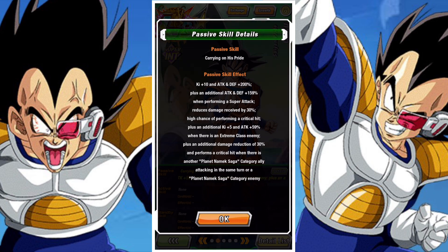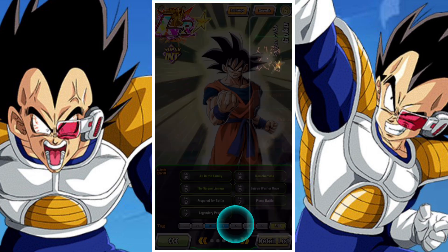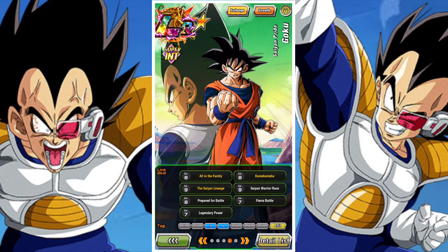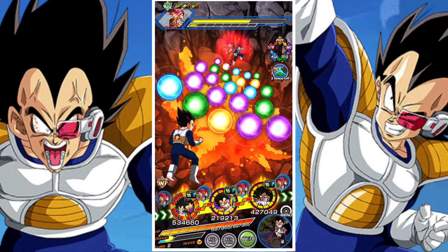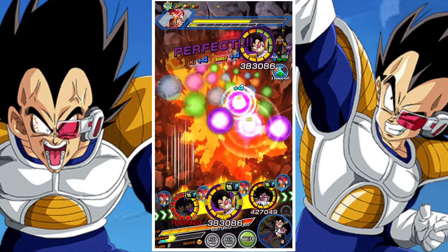The big issue with this unit is that if you do not have AGL Vegeta, you basically don't really have a unit to run with this guy. There are a couple of big issues when it comes to running this unit. Let's talk about the difference between base and second form. In base form you want to have crit. The base form of Vegeta is actually pretty strong: 30% damage reduction, three or four super attacks, and then on top of all of that pretty high defense after super.